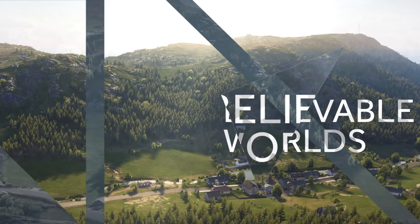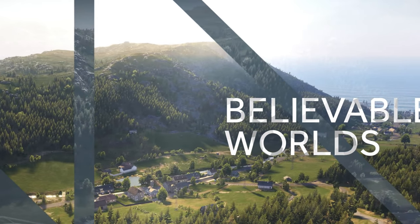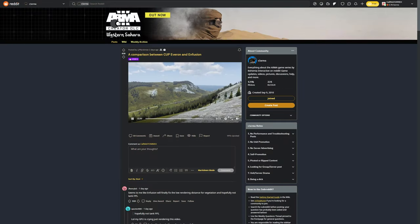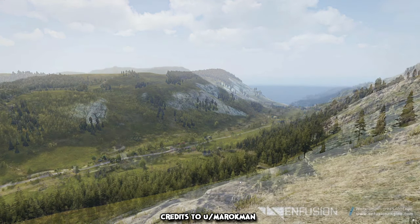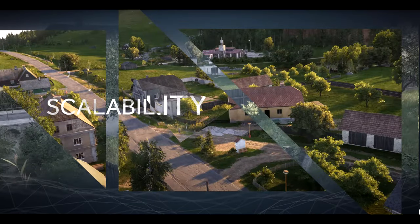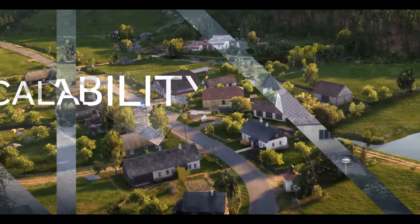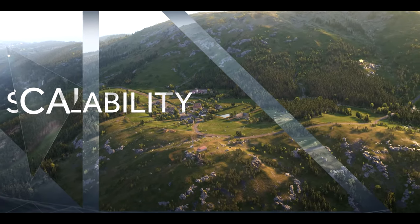We can't ignore this one at point number 3. The visuals are absolutely stunning in this slow pan across Everon 2.0, assuming that's what it is. It being Everon is evidenced by possibly this object in the top right, which looks like the castle ruin found on that very map. Overall, the lighting is without doubt the biggest improvement. If you look closely at the actual assets — the houses, trees and rocks — they don't actually look that much better than what we have in Arma 3, maybe a smidgen, but the overall picture has really been elevated by the lighting improvements.